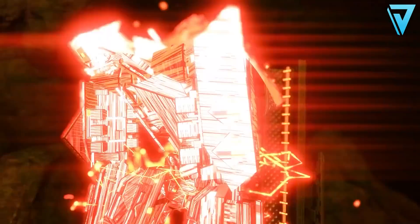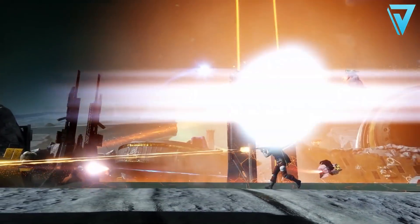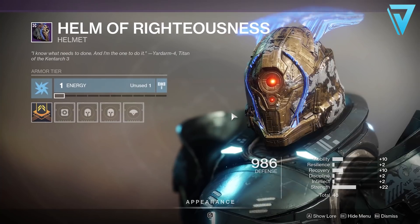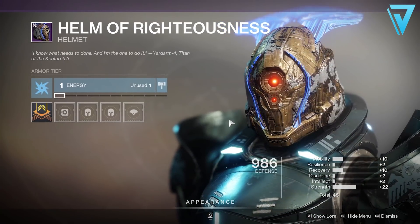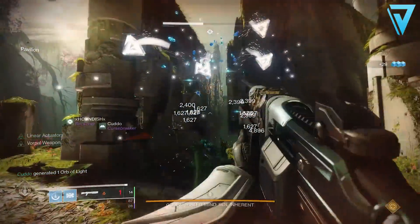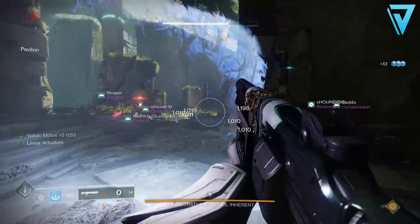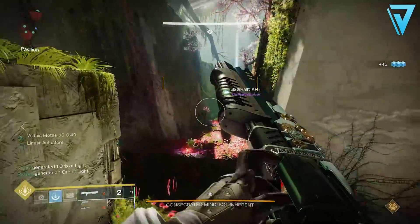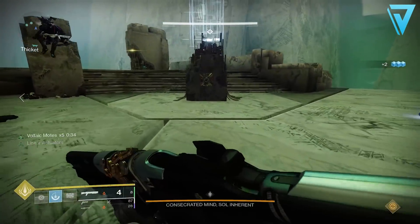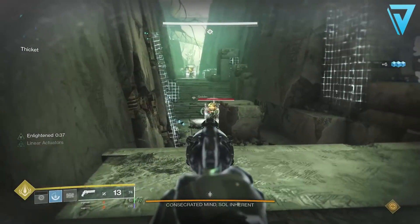Going into next season we're going to start seeing the first steps of sunsetting. This won't come into effect until Season 12, but there are things we can do now and next season to prepare. A key thing to remember is that weapons and armor from Last Wish and Garden of Salvation raids will be granted exceptions — they'll have higher max power levels than any other legendary weapon or armor piece. The max power level for these items will be visible in Season 11, but no item will be at their max power level at the start of that season, so all your gear will still be relevant for all activities during Season 11.